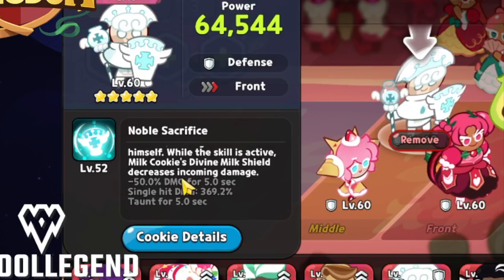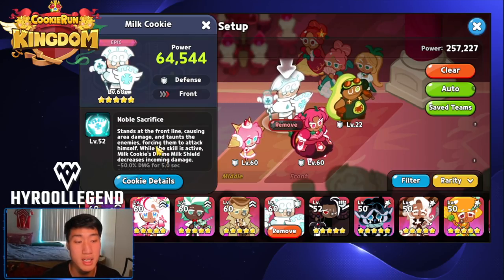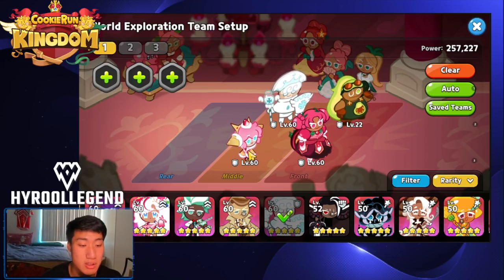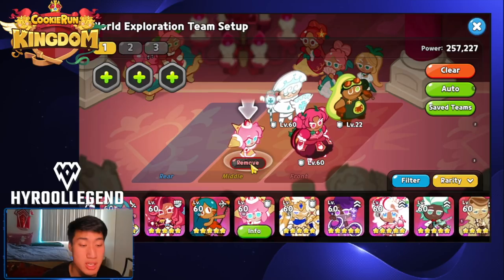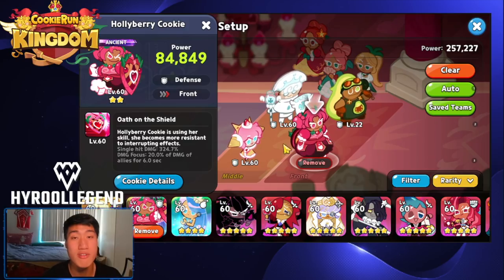If you don't have Strawberry Crepe, Milk Cookie also works with 50% less damage for five seconds and a taunt, but Milk Cookie falls off after around stage eight or nine and is not worth investing in for PvE alone. If you have Strawberry Crepe, go with Strawberry Crepe over Milk Cookie since you'll get better value across different modes.